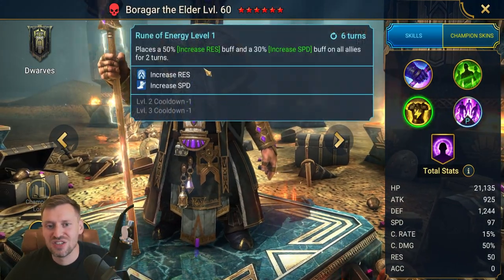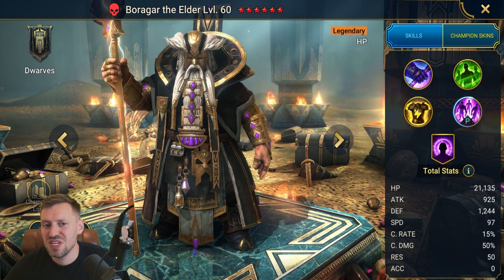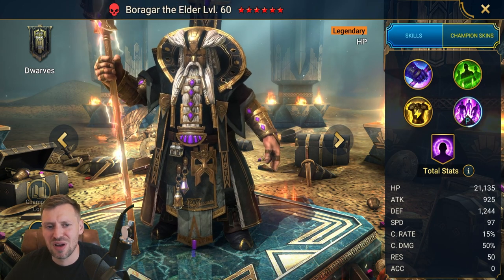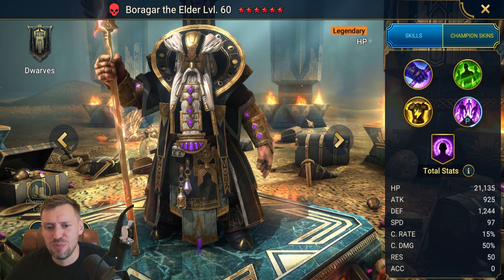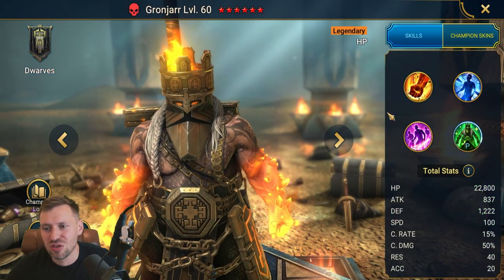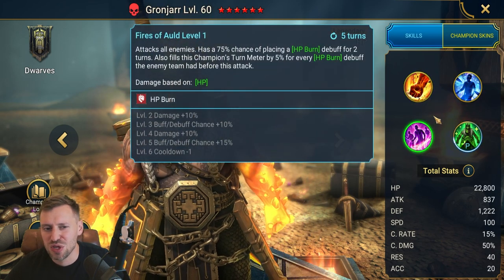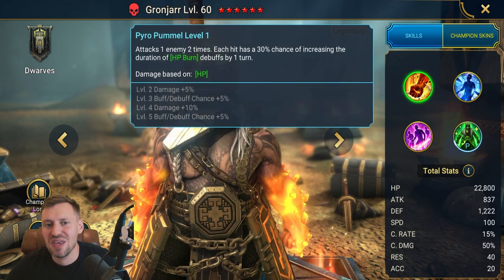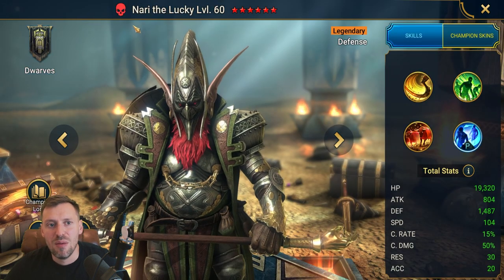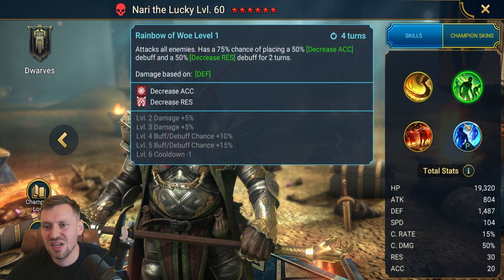The Elder — unfortunately pretty trash. He's one of the few champions with increased resistance but I'm not seeing him used in any content at all, so it's a hard skip. He also looks a bit like a poor man's Thanos. Granja — I think you get him from Doom Tower, but by the time you get him there are just so many better options. He's a skip from me.